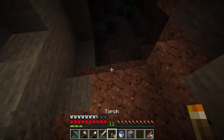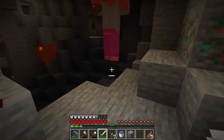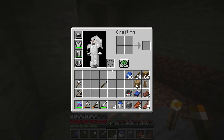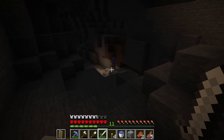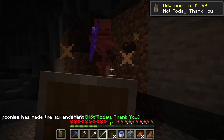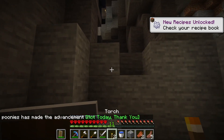Now before I do a super serious mining mission I have to make sure everything is lit up quite nicely, because if it's not lit up quite nicely I might get ambushed by a monster. Like here we have a skeleton — he shot me with a bow, but thankfully I have a shield so he cannot shoot through it. I block it.